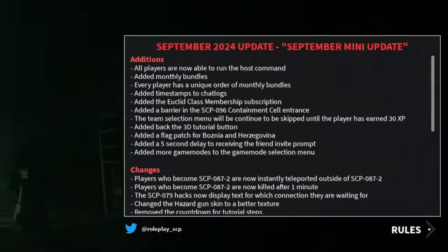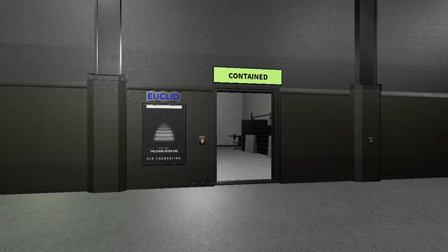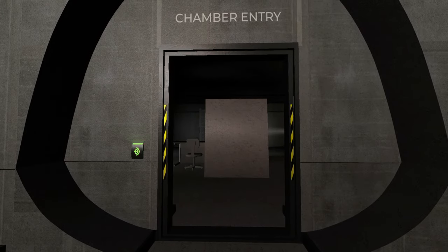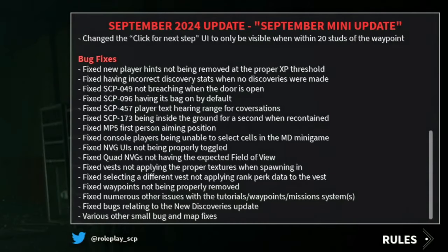According to the update page, players who become SCP-087-2 are now teleported outside of SCP-087. I never knew there was such a thing as SCP-087-2, so seeing this is pretty interesting — I don't really know what it means. They also added a new barrier to SCP-096, which is really good to see instead of this guy's face. The game also had some pretty good bug fixes.